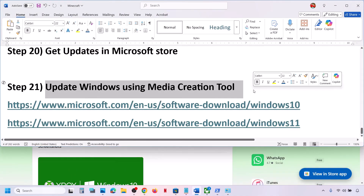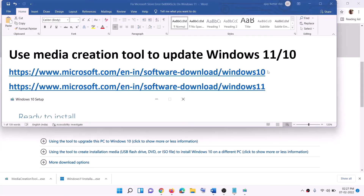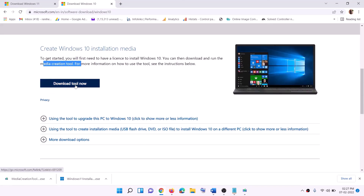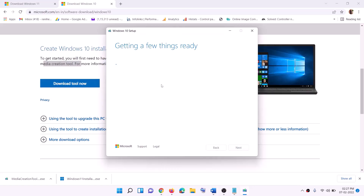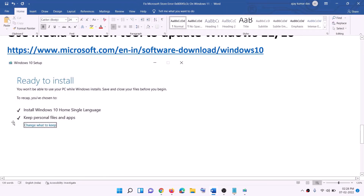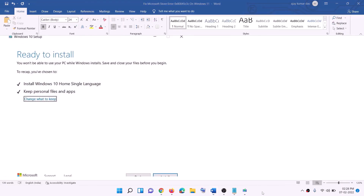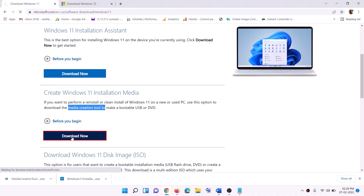If nothing works, the last step is to update Windows using the Media Creation Tool. For Windows 10, copy the link from the description, go to the website, download the Media Creation Tool, and run the exe. Click Accept, keep 'Upgrade this PC now' selected, click Next, and let it download Windows 10 with the latest updates. Before installation you will see a 'Ready to Install' screen — by default 'Keep personal files and apps' will be checked, so you won't lose data. Click Install.